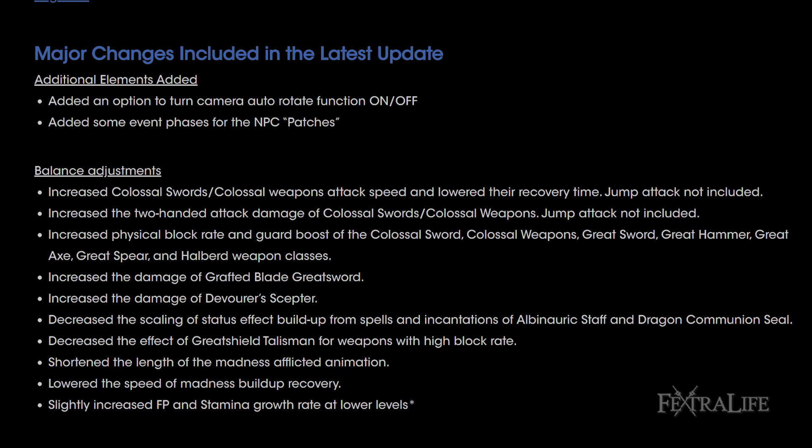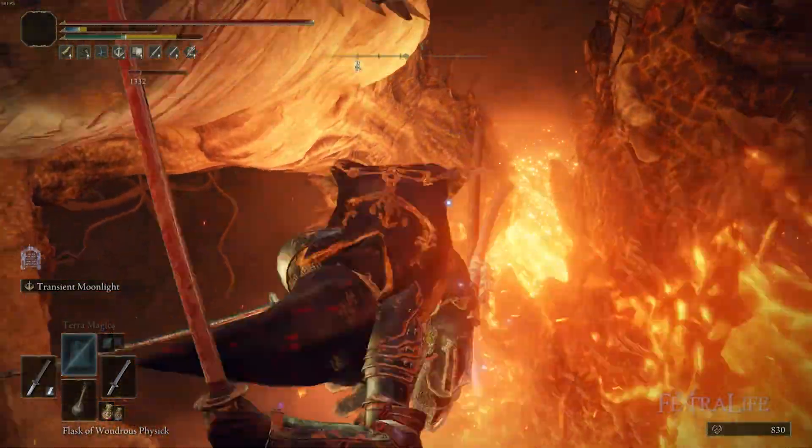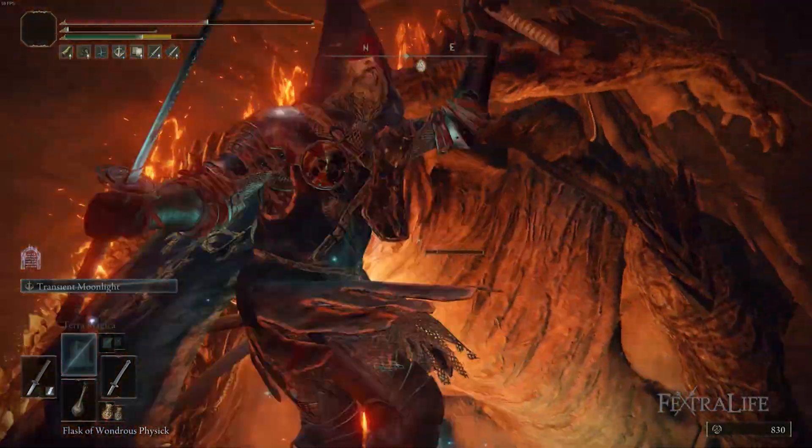There are a couple of new things added. First is the ability to turn off camera auto-rotate. I'm assuming what this means is when the camera rotates slightly when you're fighting an enemy it sort of auto-adjusts as you move. That would be fantastic — that can get really annoying sometimes.